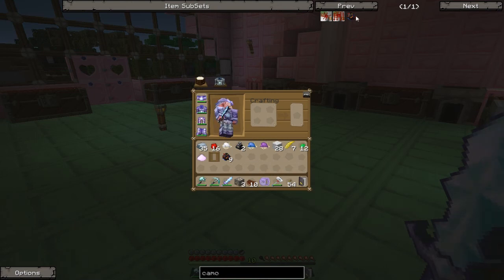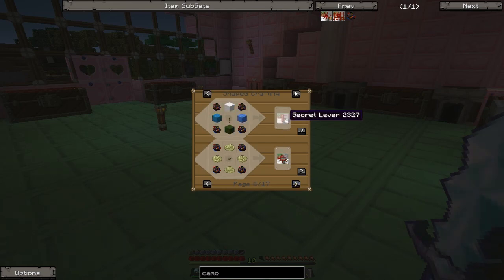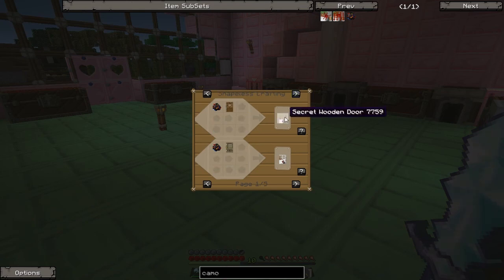So, camouflage paste — what you can use this for is making camouflage blocks. Now this is really, really good because what you can do, in theory, is make a secret wooden door, which is really good.